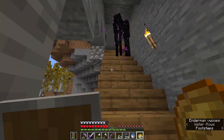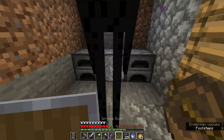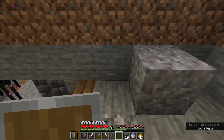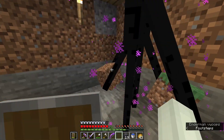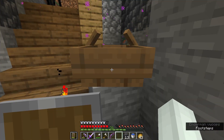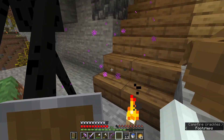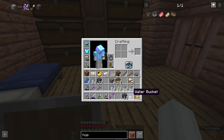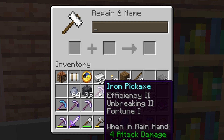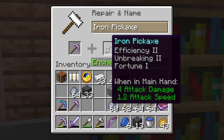Now there's two endermen here - maybe I should trap them. Get in the boat! Did he just place the gravel? They can switch the block they grab. The boat's over there - they seem to like this spot. Stop giving me silk touch! Fortune one - and then I'm going to combine these two.